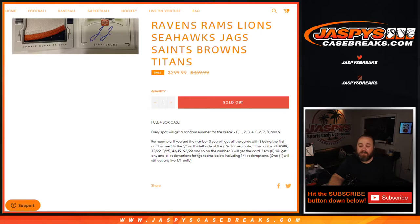0 will get any and all redemptions, even known one-of-one redemptions, while the number 1 will get any in-person one-of-ones. So there you go.